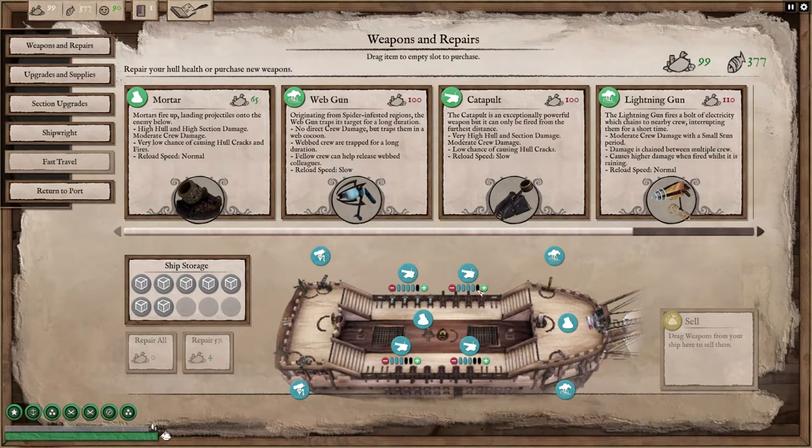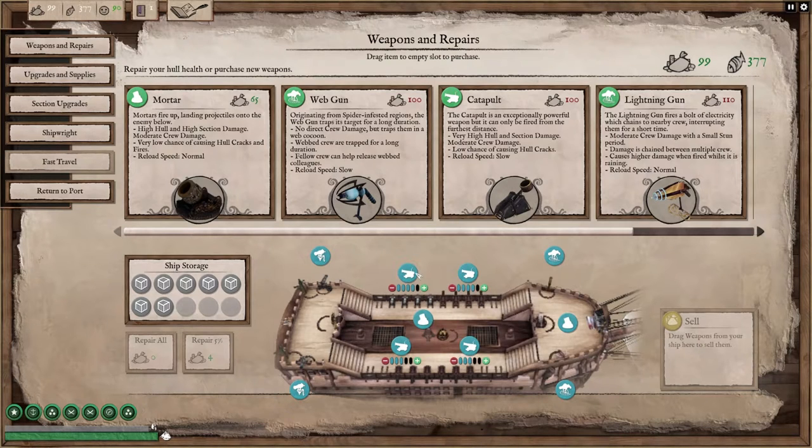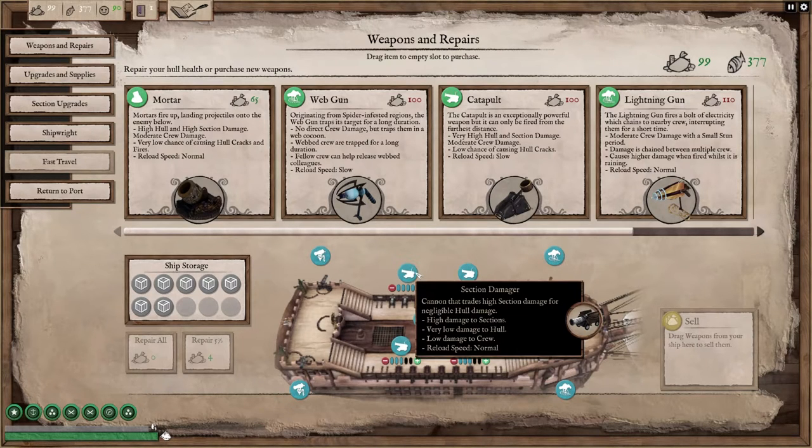Weapons setup: you want to get your primary cannons on the side that you're mostly going to be fighting on up as quickly as possible, and then work on your opposite side cannons for those instances when you get hit from the wrong side. But always do your prime facing first. The section damager is a highly recommended weapon.